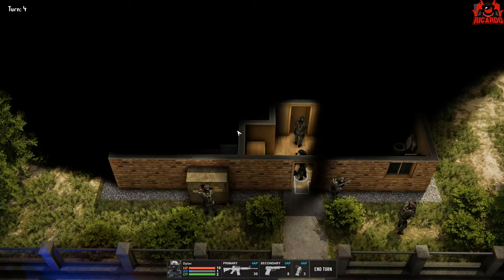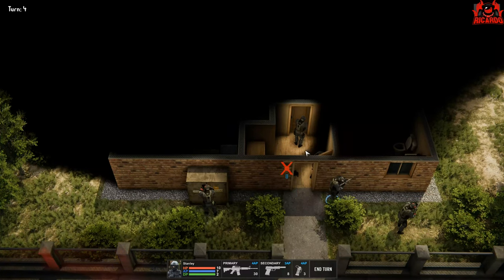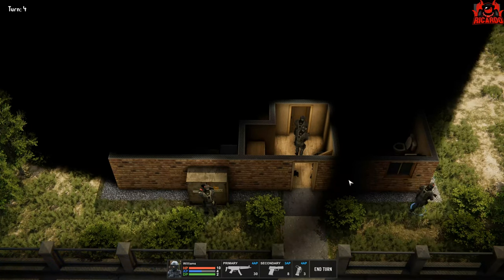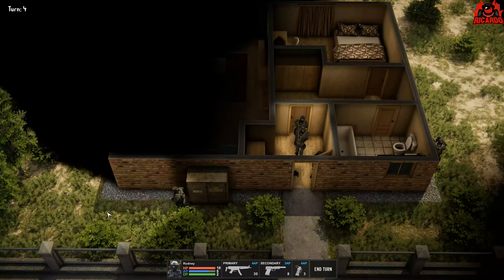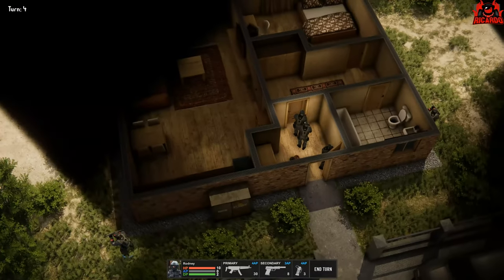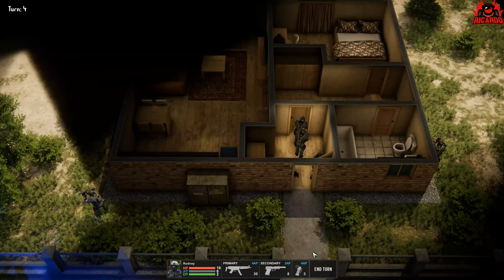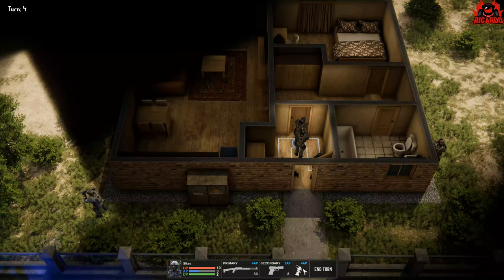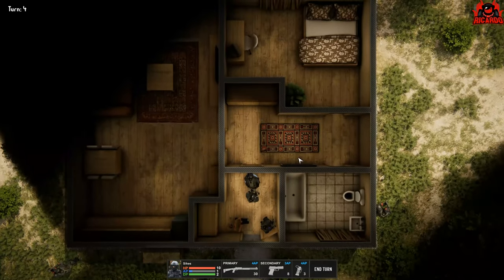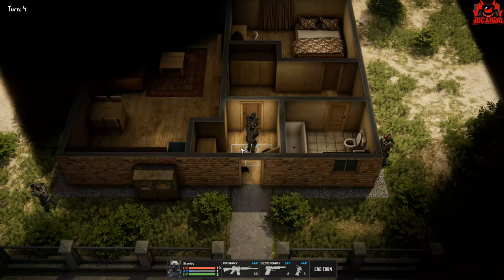Move him out of the way and get Stanley in. We'll move up to one side. Our line of sight hasn't revealed anybody yet. We've got a room, a bedroom, a toilet, and the outside. Let's look at the door — have a little scope. Looks like nobody is there with any ability to get in.